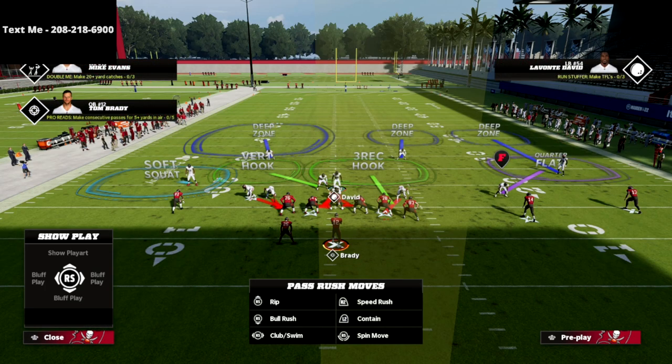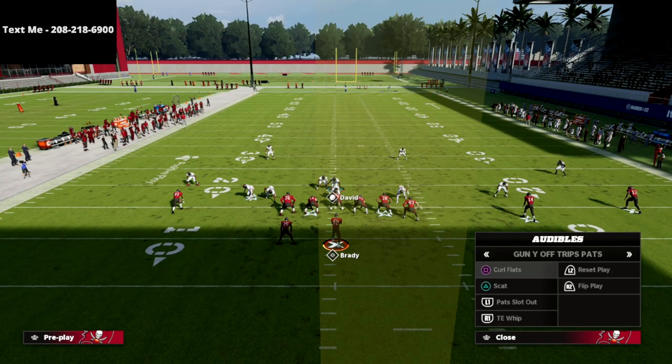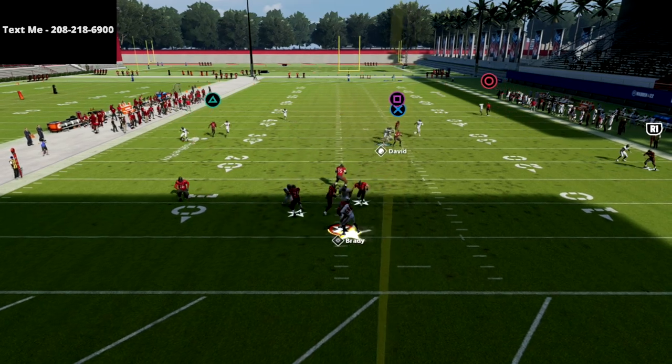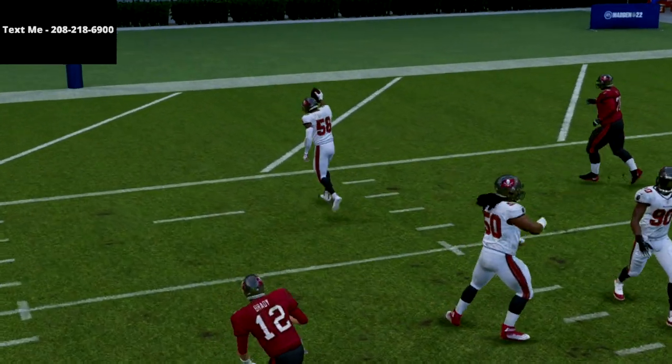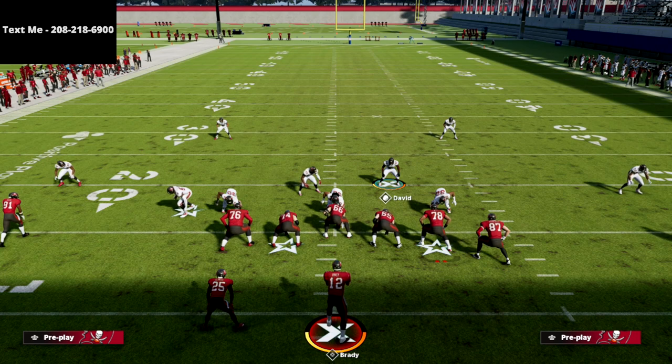If you have this kind of setup where you're taking away the running back route and everything else, all that's left for you to defend is that post route. As you can see, everything else is taken away. Pressure comes in — which is the beauty of the three to five odd, it has the best pressure in Madden. You can get pressure by only sending two to three people at a time, so very good pressure out of this formation.